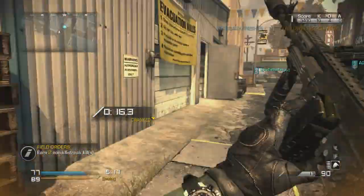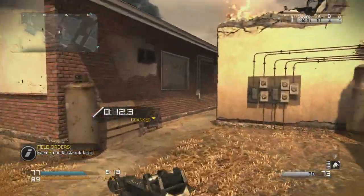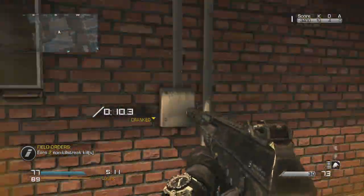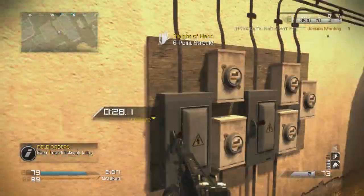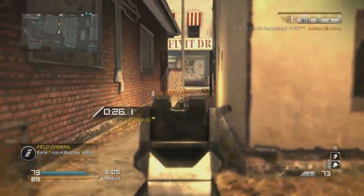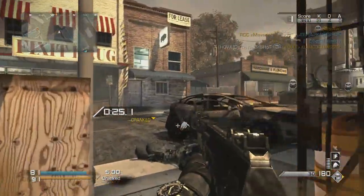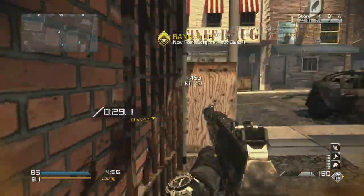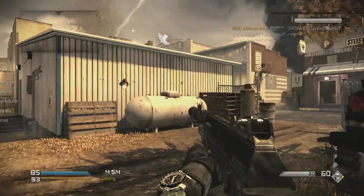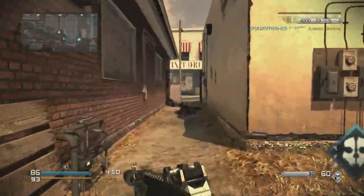On the OpTic Grind gamertag we actually have over 600 squad points, and since I don't play on OpTic Nade Shot that much I only have like 20 right now, so every squad point is being put to good use. I am using the Specialist killstreaks — not Assault, not Support. To be honest, I think killstreaks in this game are a little toned down, and I like the fact that that's the case. I don't like when killstreaks dominate the kill feed.